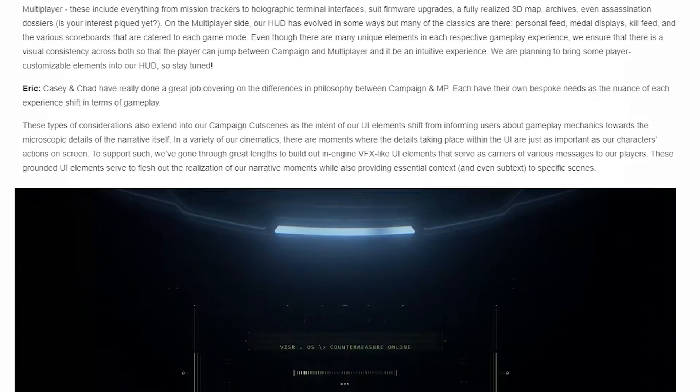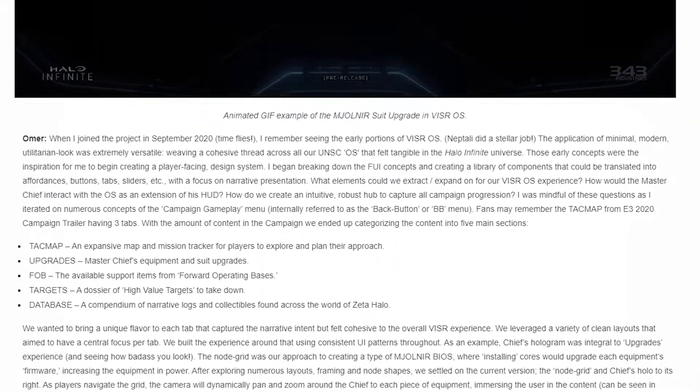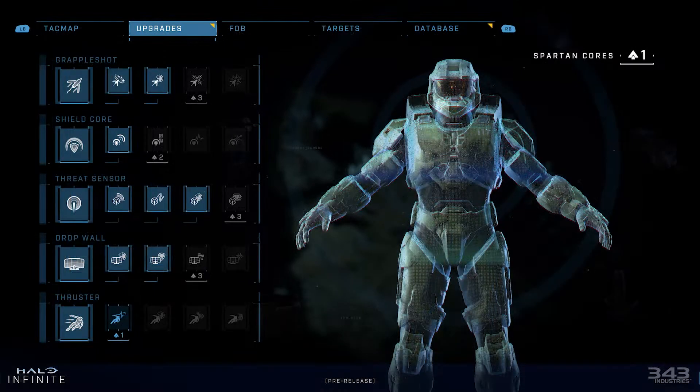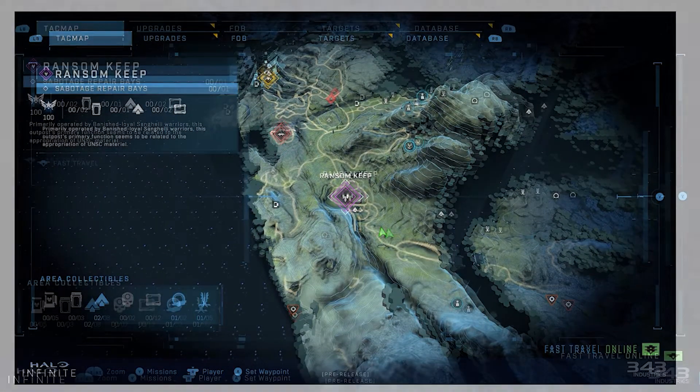We also get a look at where more gameplay-focused visor alerts will look like — with a suit upgrade message shown after upgrading. There is also the mention of assassination dossiers for the campaign, which will be part of the targets menu. We get descriptions of what each menu is for: the FOB tab shows available items at your FOBs, the targets menu is for viewing what targets you need to eliminate, and the database tab is a compendium of narrative logs and collectibles. We get screenshots of some menus that are different from what we saw in the campaign overview, with more or less things unlocked or visited.